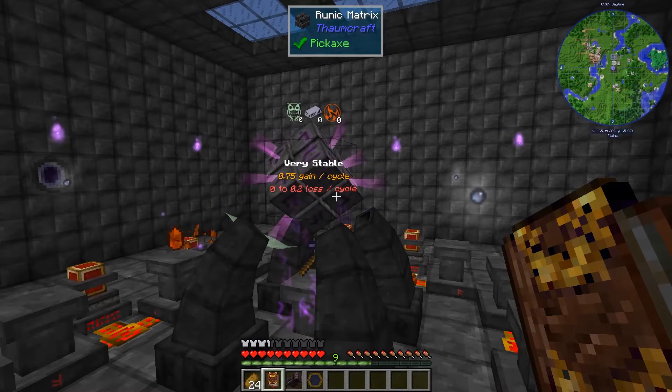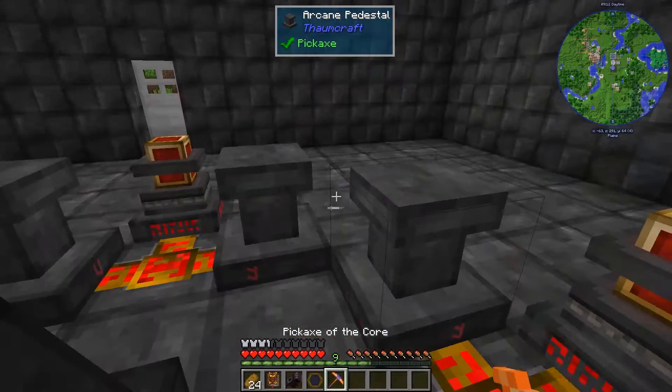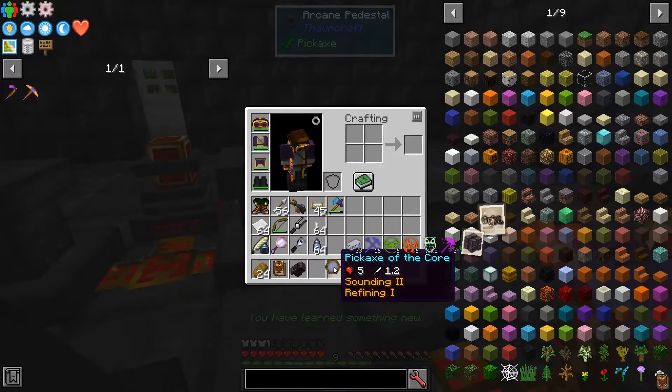Additionally, you can right-click to see where ores are nearby. It can show you things through stone. Let's go see how that works.